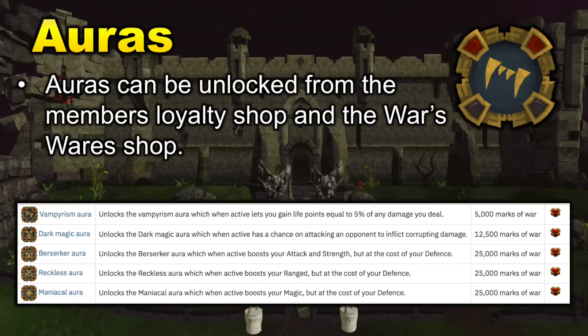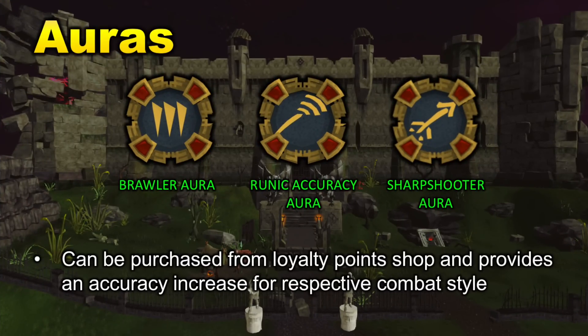First is the Vampirism Aura, which lets you gain life points equal to 5% of any damage you deal — extremely useful for PVM and bossing. The second is the Dark Magic Aura, which increases your damage output by about 5-10% depending on hits per minute. Then there's the Berserker, Reckless, and Maniacal Aura — each boosts their respective combat style damage and accuracy by 10%, while lowering your defense level by 15%. The Supreme Brawler, Runic Accuracy, and Sharpshooter Auras from the Loyalty Point Shop also boost combat style accuracies by 10%.